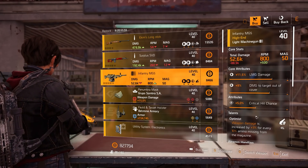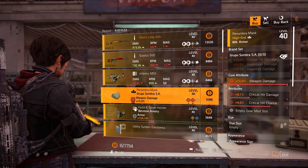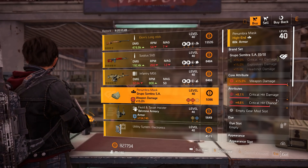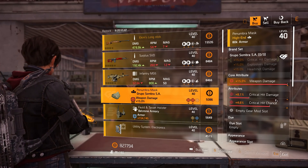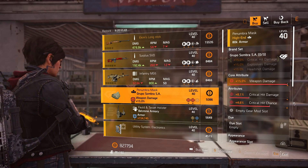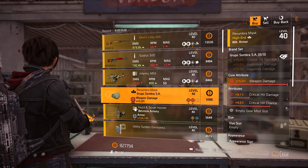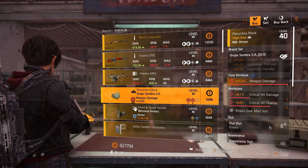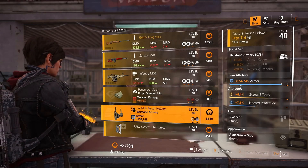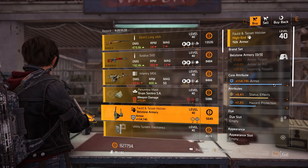A group mask with maxed weapon damage, 4.6% crit chance, and 8.1% critical hit damage — you can keep the crit chance as is, max out the critical hit damage, and in the next update max the crit chance for a great rolled group mask. The Bellstone Armory holster has 154,745 armor, 8.4% status effects, and 7.3% hazard protection.